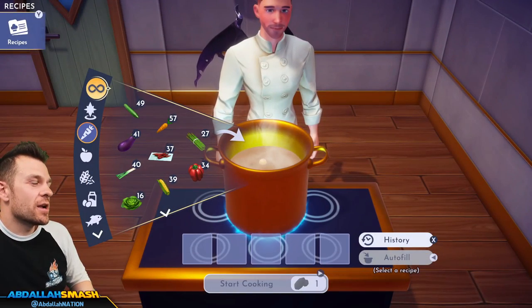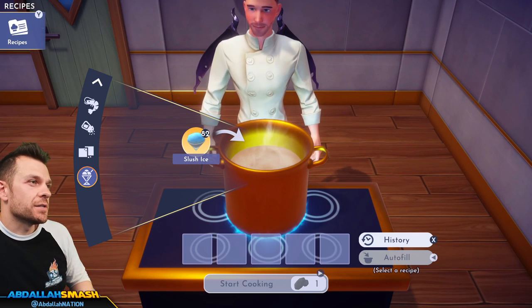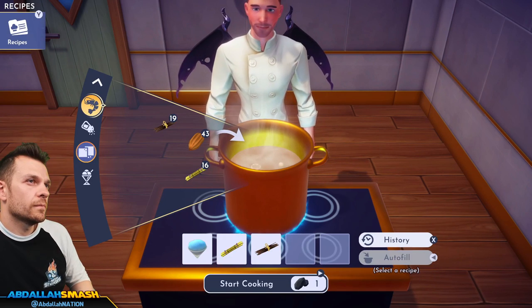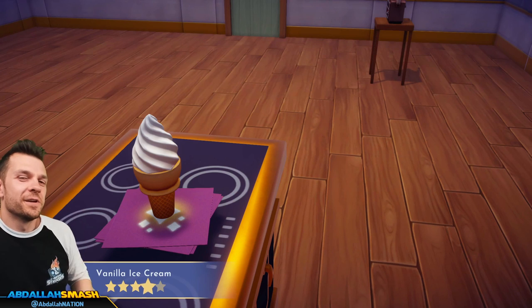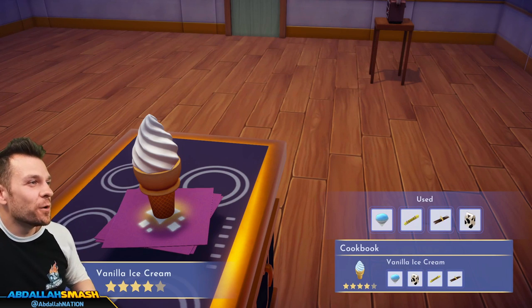Let's make some vanilla ice cream: slush ice, sugar cane, vanilla, and milk. Vanilla ice cream — looks like the exact same thing as ice cream. Vanilla ice cream!